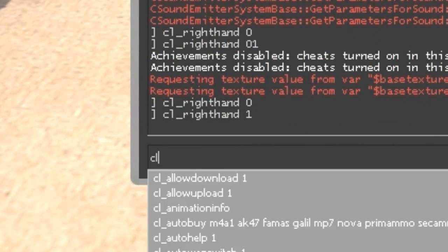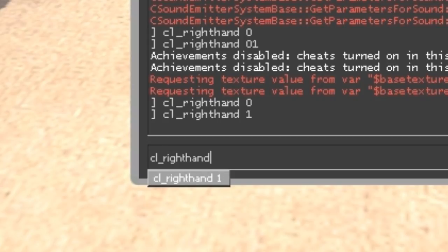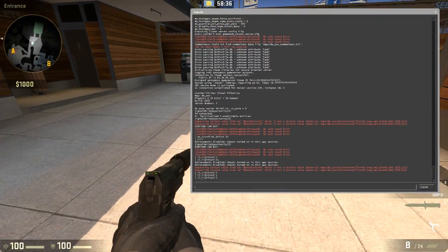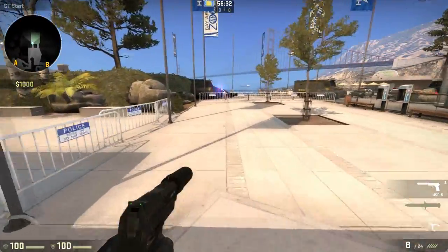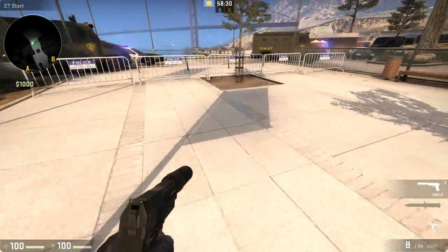You want to type cl_righthand 0. This will change your gun holding hand to your left hand instead of your right.